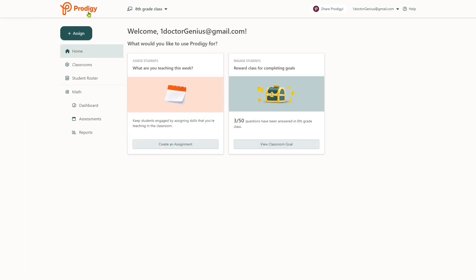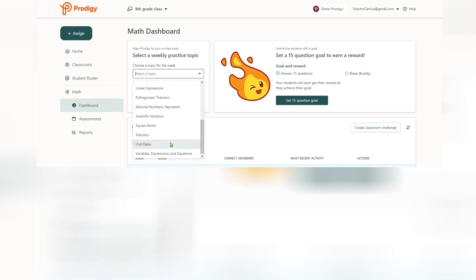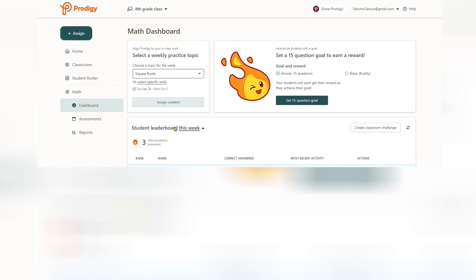So you log into your teacher's account. On the top right hand corner you have classes, which you can choose. Once you choose the correct class, go straight to the dashboard. From the dashboard you can choose a topic for your students to answer, assign them content, and on the right side it says a 15 question goal to earn a reward - answer 15 questions, reward: Blaze buddy.